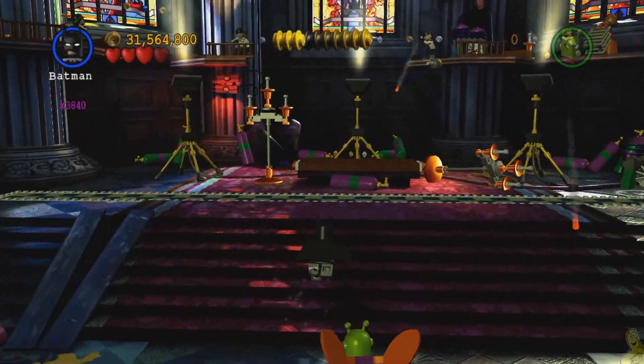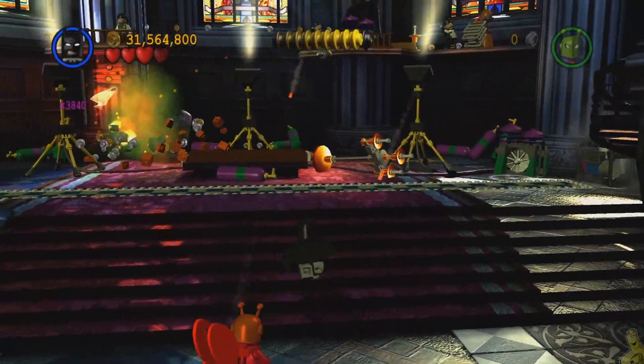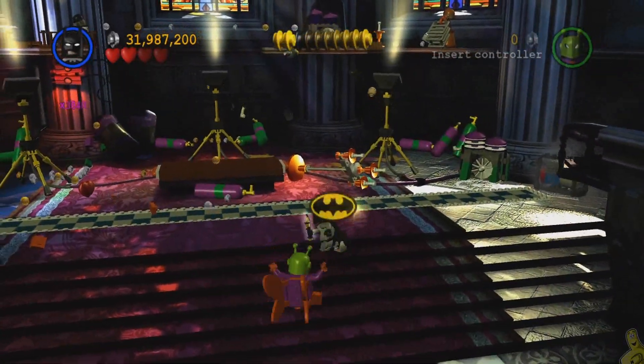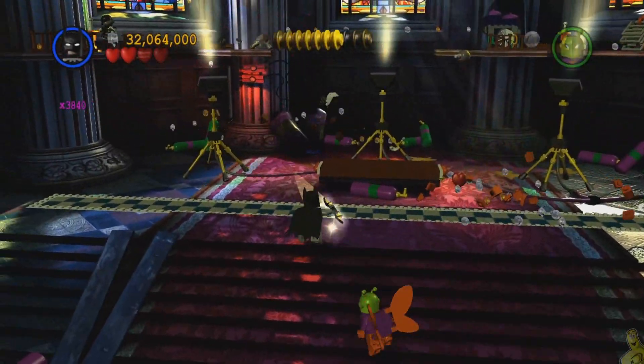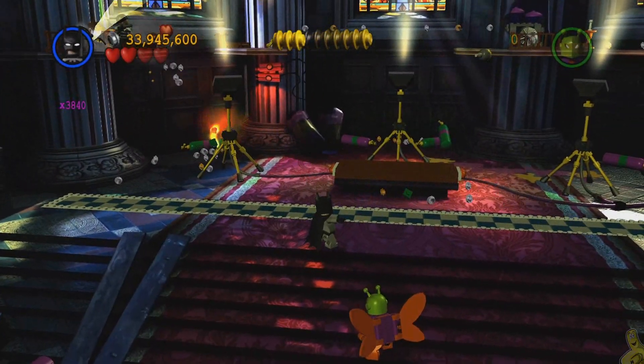We've got that 3840 stud multiplier on, thanks to those red bricks — or power bricks, as they call them. I'll be glad to be done with this one and not have to acknowledge that they call them power bricks — that's weird to me. But whatever, it's all good. We're going to use the batarang to take out all the guys on that upper balcony — not needed, but super helpful.